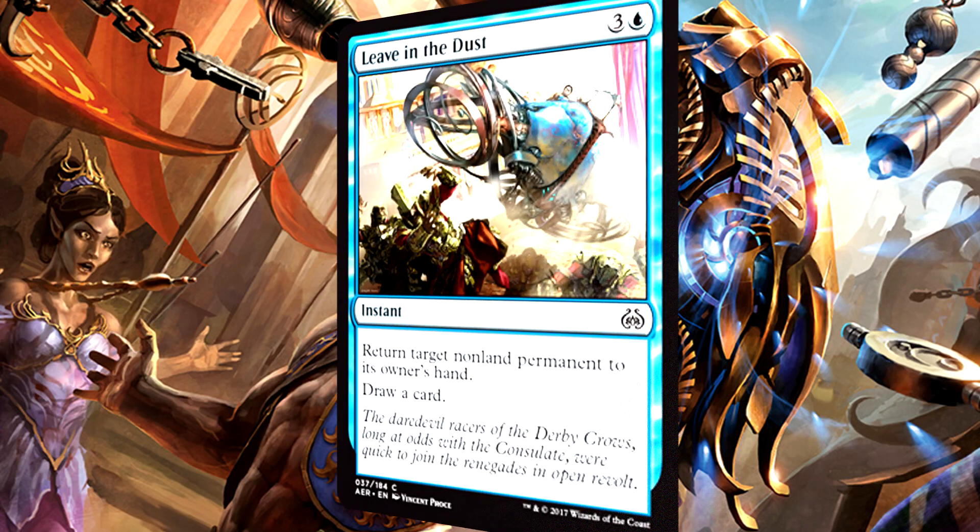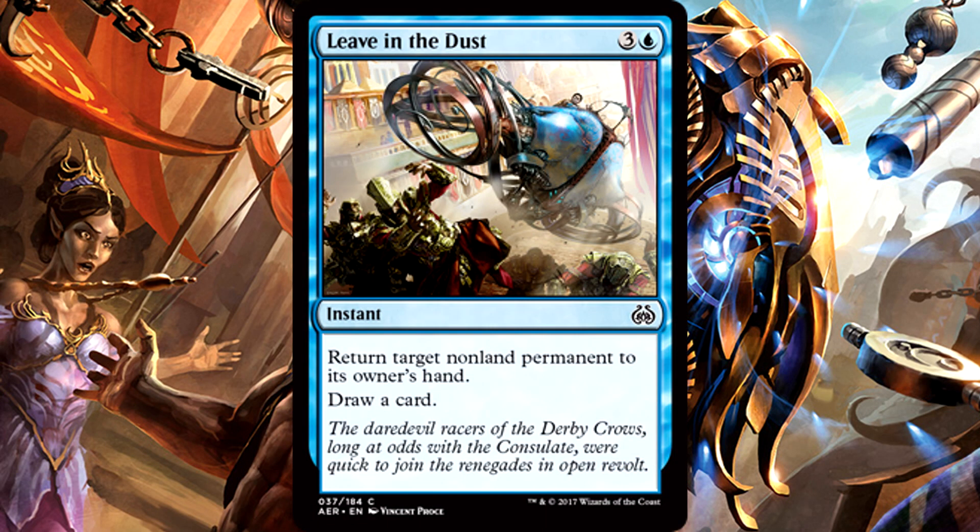Leaving the Dust is 4 mana for an instant. Return target non-land permanent to its owner's hand, then draw a card. I normally love unsummon effects — they're my favorite — but this one has me wary. 4 mana to return something to your hand is not good. Being able to draw a card, that is good. But it's still an expensive card. You're going to need some solid revolt triggers or a giant bomb you just have to keep alive to justify consistently running this in a blue deck. I'm a bit hesitant.